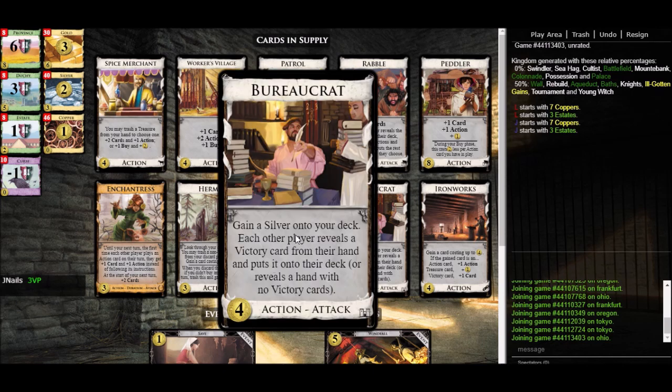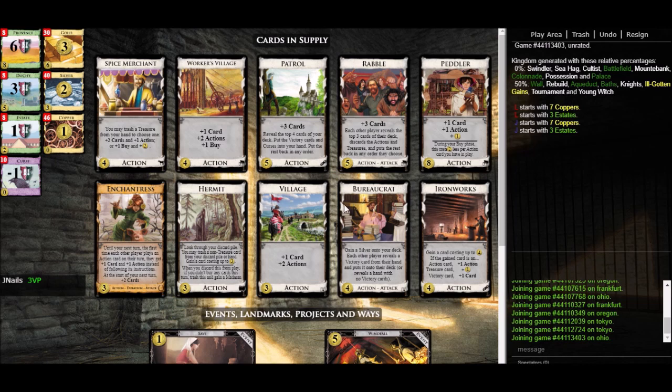And then lastly Bureaucrat is also a gainer — gain a Silver. That could potentially be helpful if we wanted Silvers. But Bureaucrat is certainly a very weak card in general and this kingdom is no exception. Silver is an okay card but there's definitely better stuff to gain, so the fact that Bureaucrat can only get us that is pretty weak. The attack is not the strongest either. I don't think Bureaucrat is going to be very worth getting here.